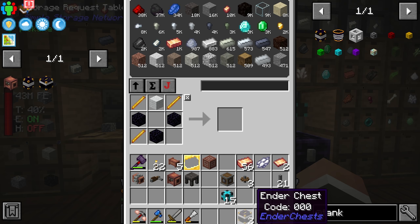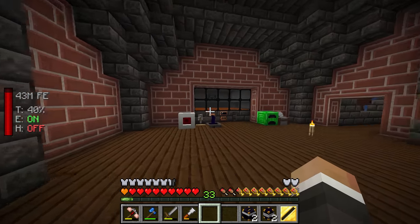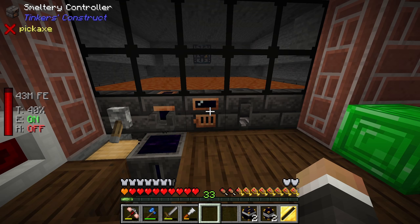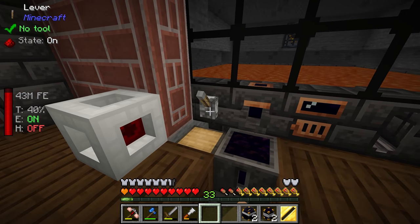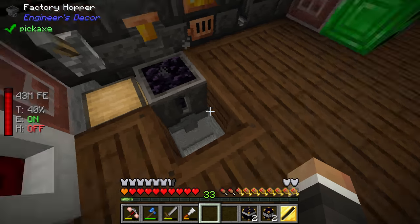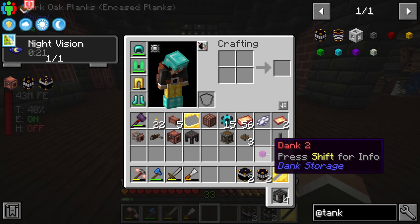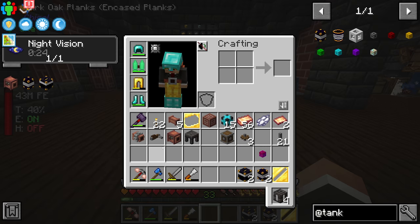After we craft two more wool, get a bit more obsidian from our hopper, we get our two ender chests made. These two together — ender chests and ender tanks — should allow us to transfer both items and fluids to and from the Nether. For now I'll turn that extraction off so we don't pull everything else out, and let's head through to the Nether to set up our unlimited lava system.